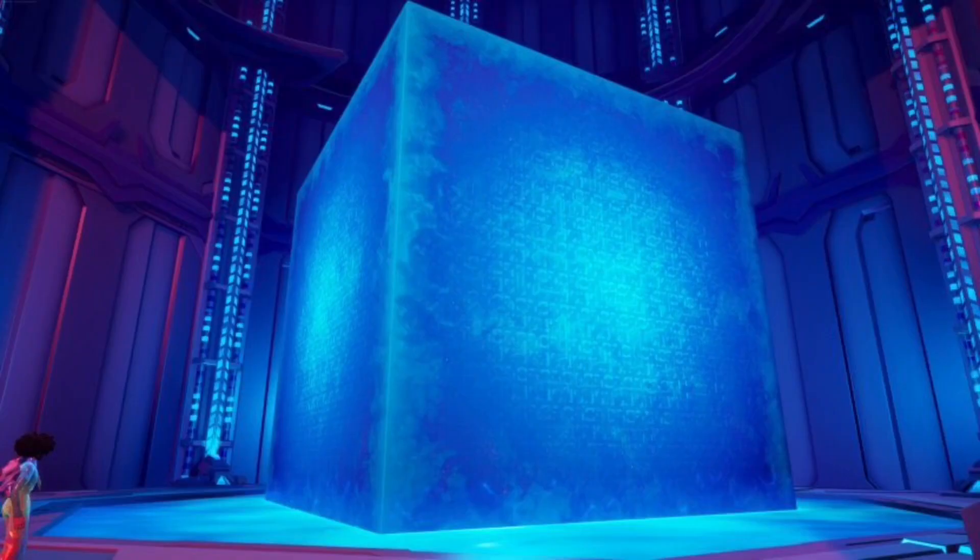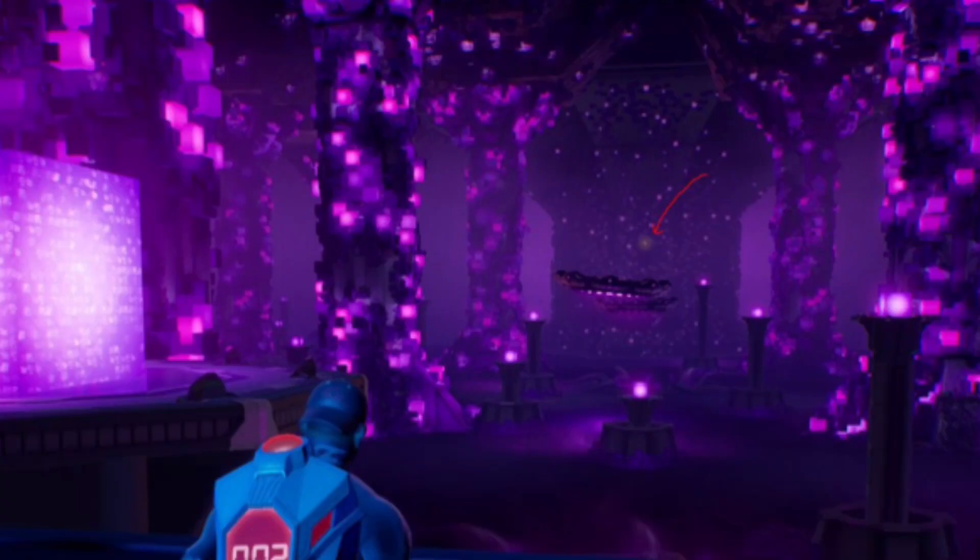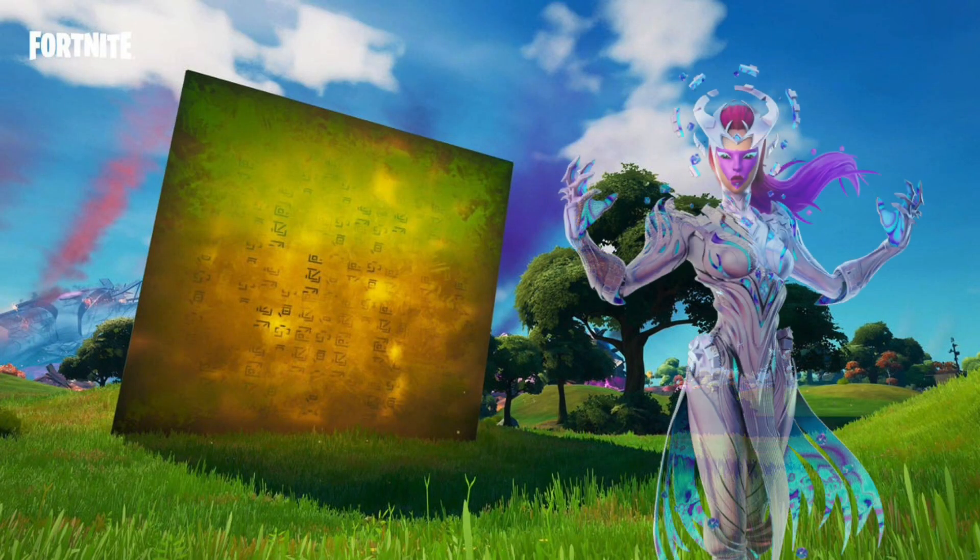Then we had the blue cube, which was seen in Operation Skyfire. We had to reboot the purple cube to turn it into blue, and it is now known as Blevin. And last of all, we have the golden cube. This was also seen in Operation Skyfire, but you can barely even see it, and this cube belongs especially to the cube queen.